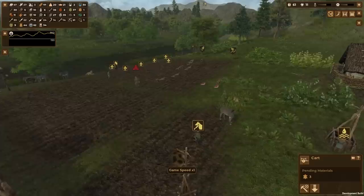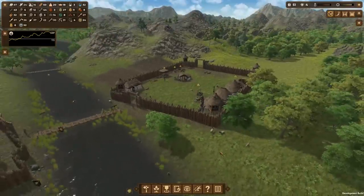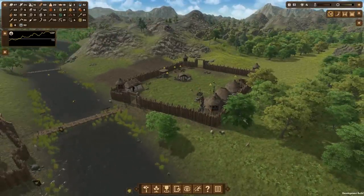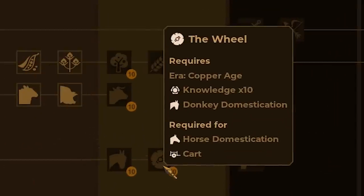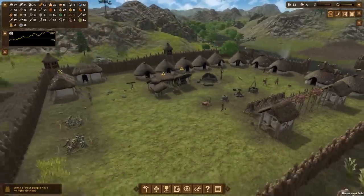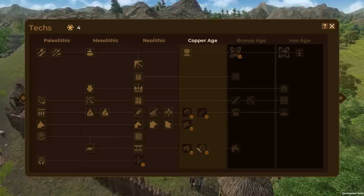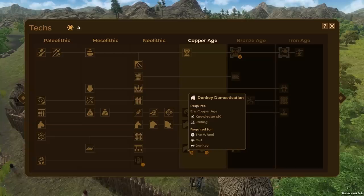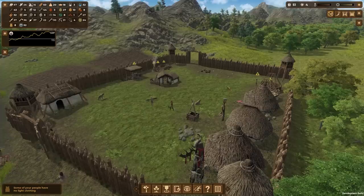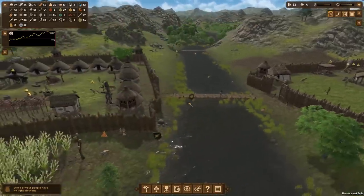Hey, how's it going? Spy here and welcome back to another Dawn of Man episode. We recently just got into the copper age and today we are going to learn how to make the wheel so our people can stop straining themselves pulling these heavy carts around. We need to get the wheel made so we can make some carts, but we also need to get some points to get donkey domestication so they could pull the carts around for our people.